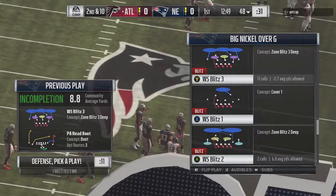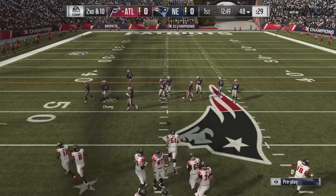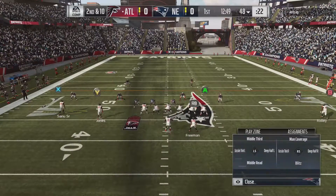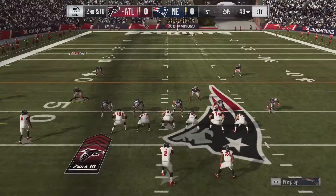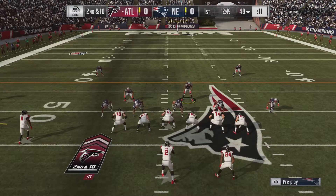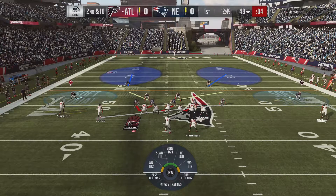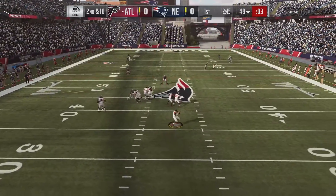That was from WS safety blitz three. We'll now show you one from WS blitz two, and this is nice to have because you're going to be able to manipulate your coverage shell. In our previous example, the opponent sees a cover three shell. Now we can show a two-high alignment with the same cross man adjustment. You've got two vertical hooks in the middle of the field to deal with, allowing us — in the Big Nickel Over G, which exists in every single defense and playbook in Madden 19 — to stop crossing routes very simply.